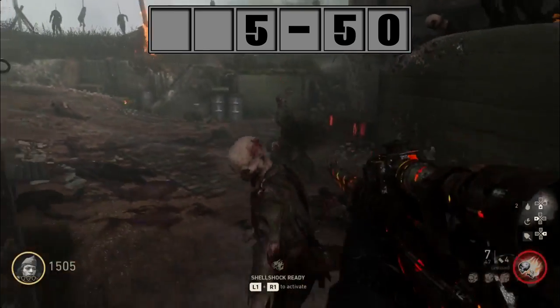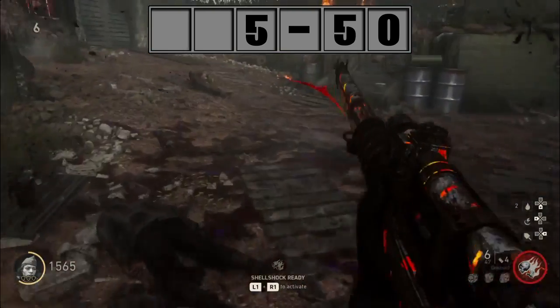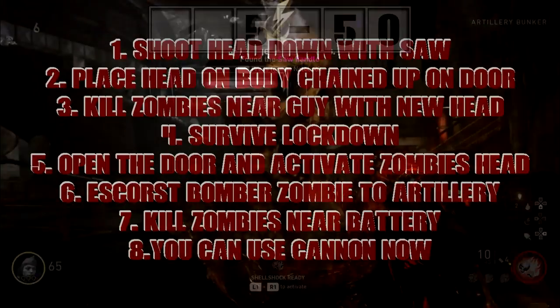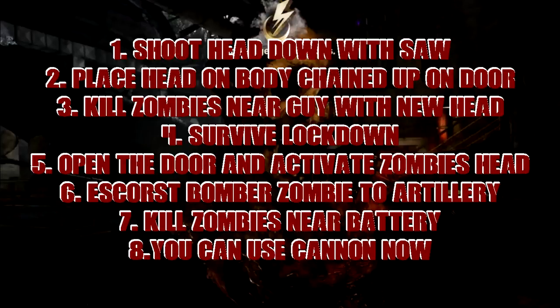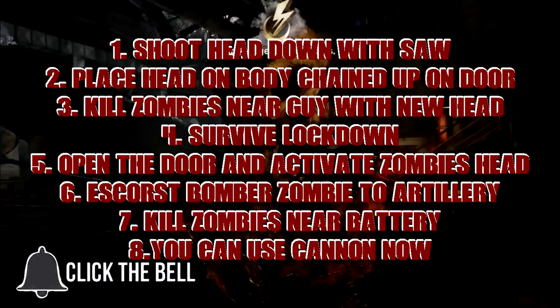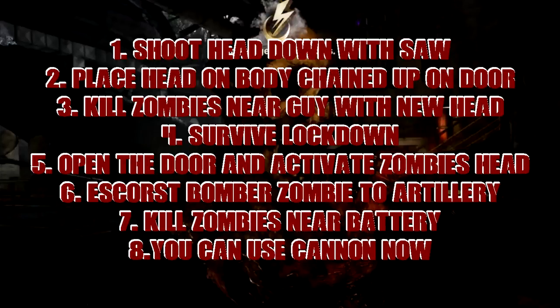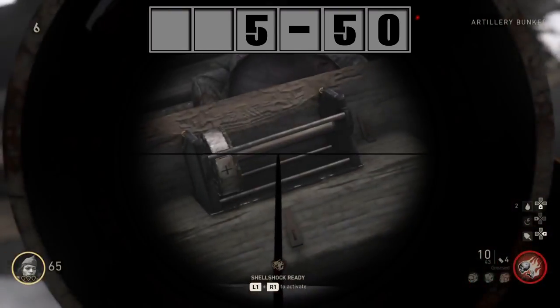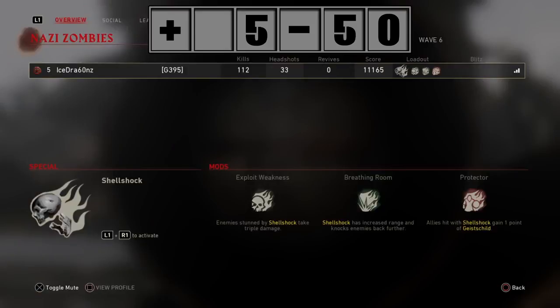For the last enigma machine, it's actually in the place you need to be for the next step — that is, if you've completed the whole artillery cannon setup first. You need to turn on the artillery cannon by cutting out the person's head, then placing it on someone else, defending a bomber zombie to place a uber snail there, then charging it up. Once you've done all that, here's the very last enigma machine placement.